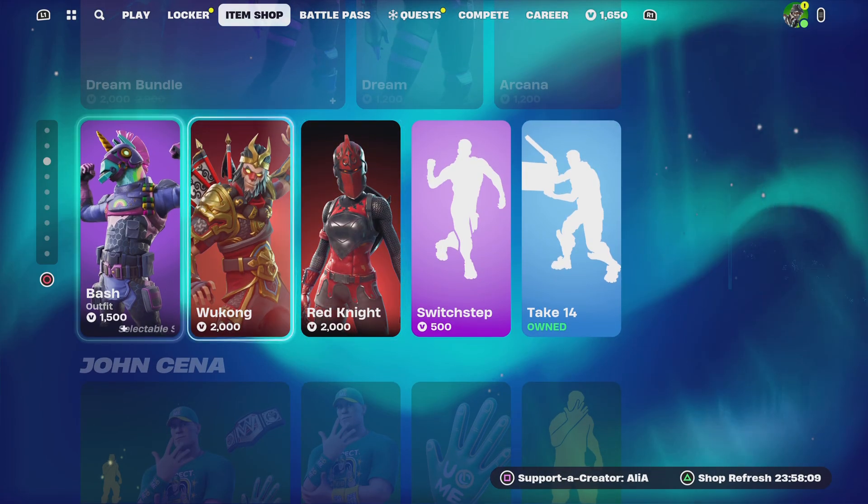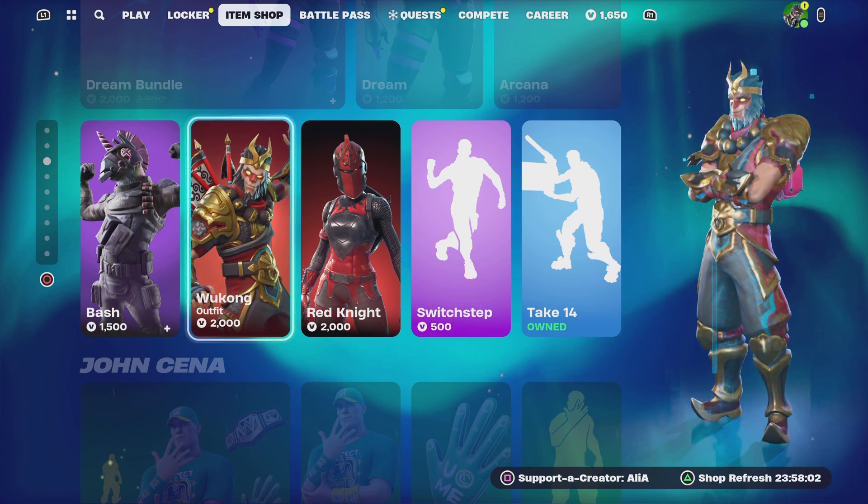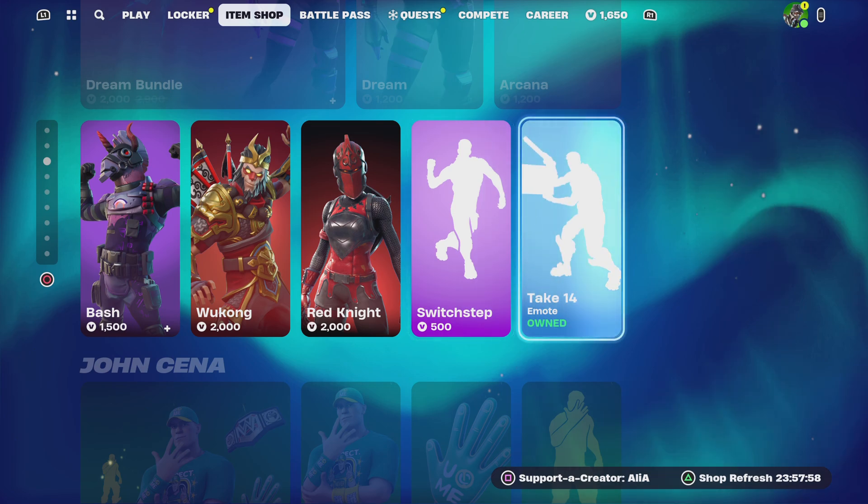Moving on to the return of some more items that have been with us before — we've got the Bash skin, the legendary Wu Kong, the OG Red Knight, and we've got some emotes.